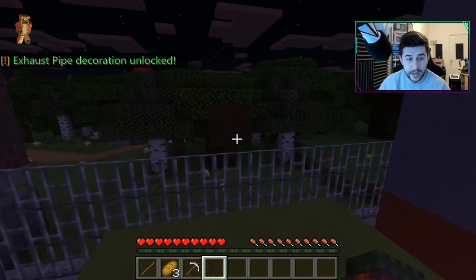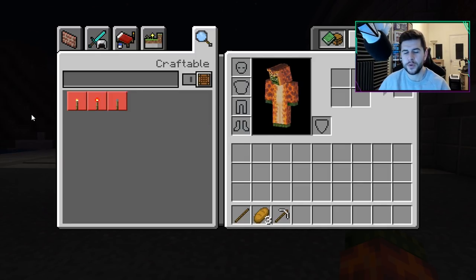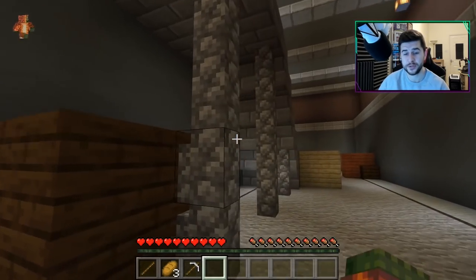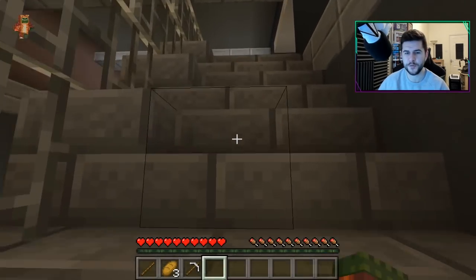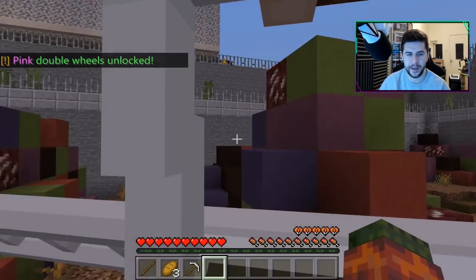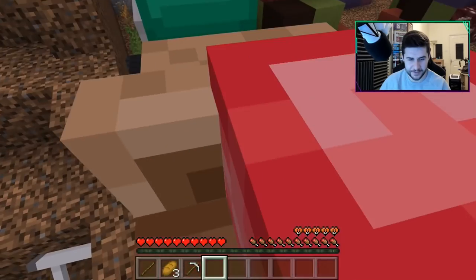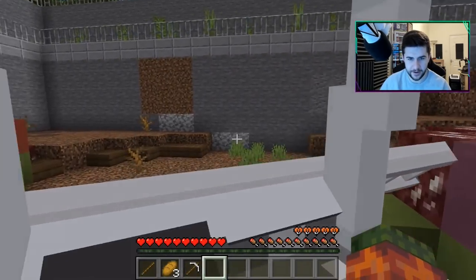You're going to have to go up on the buildings. This one has an exhaust pipe decoration. We are starting to find more parts. It would have been nicer to have a HUD or commands that tell you how many parts you have, because in order to check I have to go back to the building. I don't know if that's even possible on the Bedrock version yet to track it. But there's been about three parts in this place so far. We unlocked some pink double wheels!